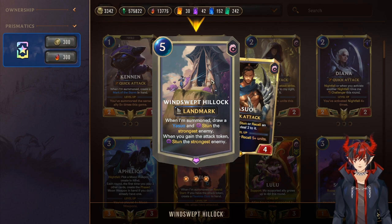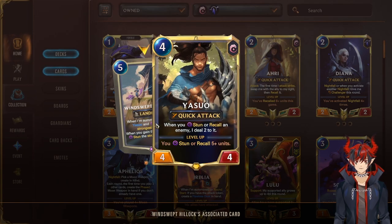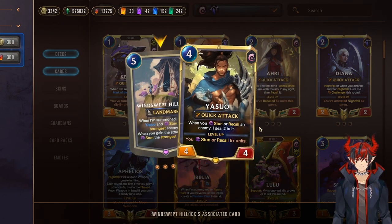Wind Swept Hillock has made Yasuo decks pretty good nowadays. Yasuo was a meme card for years, but now Hillock actually pushes him into mid-tier viability. When summoned, draw Yasuo — which has been something he's been missing forever — and also an immediate stun. Whenever you gain the attack token, so every time it's your attack turn or if you gain the attack token through some other means, he can deal damage to the stun target. You're getting stuns off left and right.